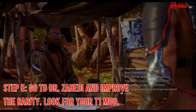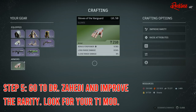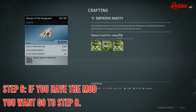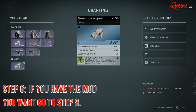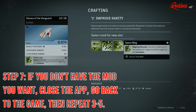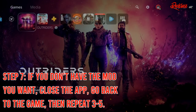Step 5: When you return to the Outriders camp, talk to Dr. Zahidi, go to 'I need to upgrade my gear,' select the gear that you want to upgrade, then go to 'Improve Rarity.' Step 6: If the mod you are looking for is there, go ahead and move on to step 8. If not, move on to step 7. Step 7: If the mod you want is not there, close the application, go back into the game, and repeat steps 3 to 5.